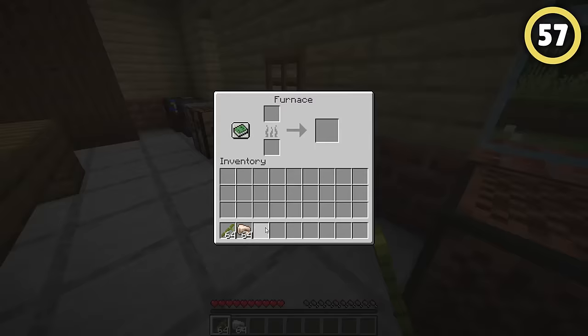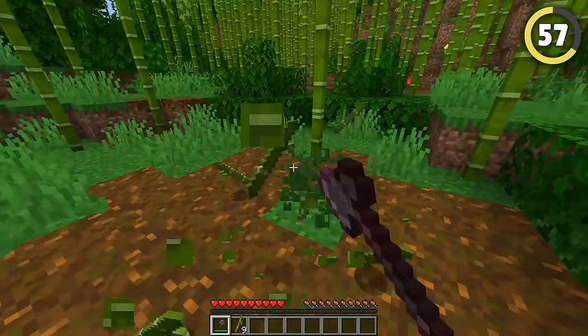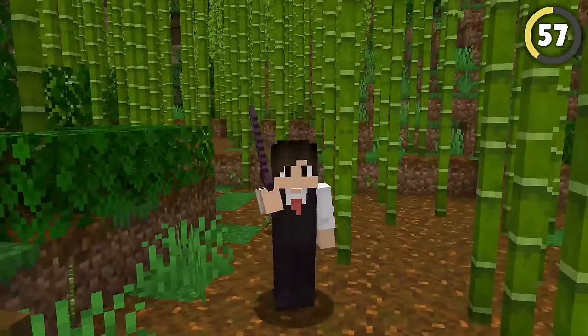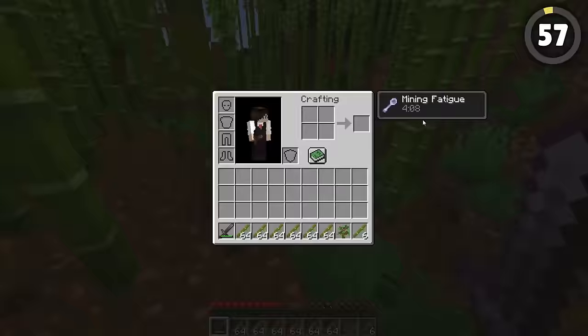Despite being very useful, bamboo can be super annoying to get through. Most people will run through these bamboo jungles breaking everything down with their axe. But did you know that the best option here is actually to hit it with your sword? And to make this even more insane, you can even do this with mining fatigue.